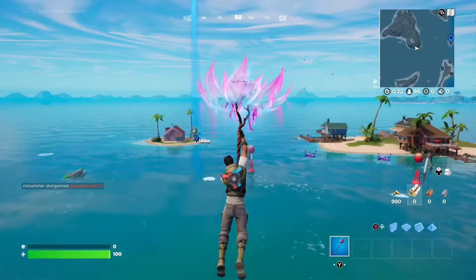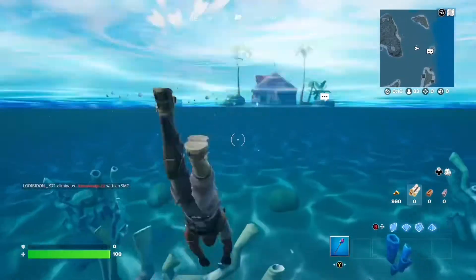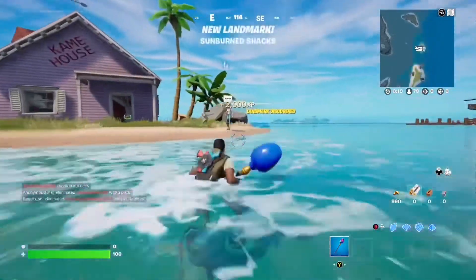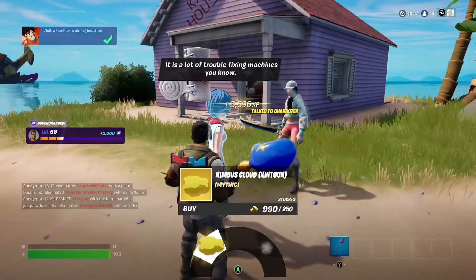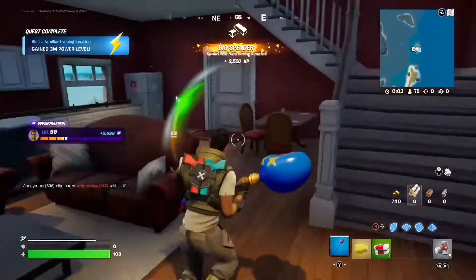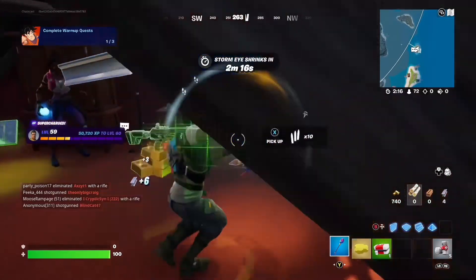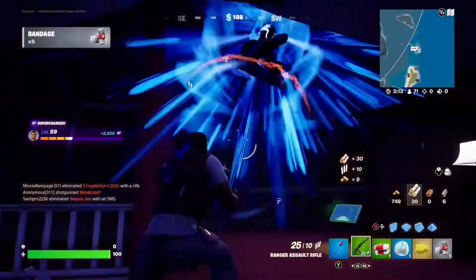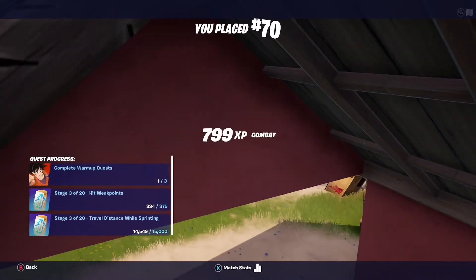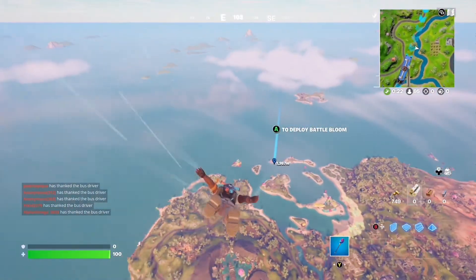We're getting a scuffed drop but we might die here. There's the Bulma NPC that you can buy the mythic from. I'm going to try to buy it — out of stock. I did buy the other mythic though. This guy did not grab the gun which is really good. As you can see the mythic is very good. Let's jump into another game and try to get the mythic to show how great it is.